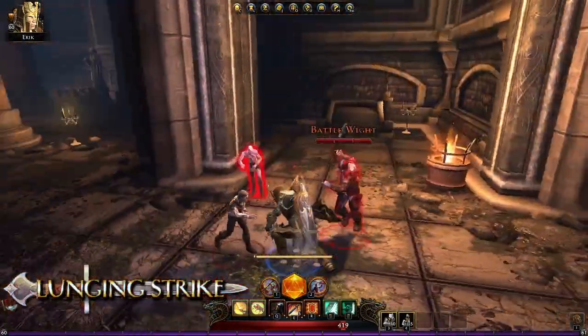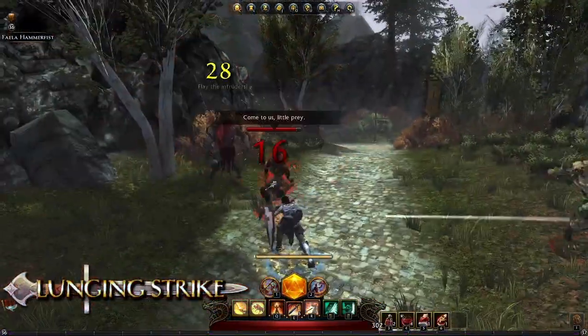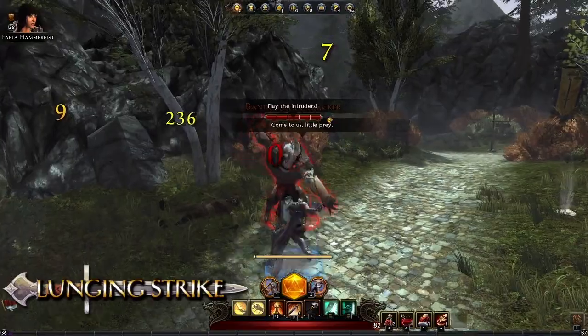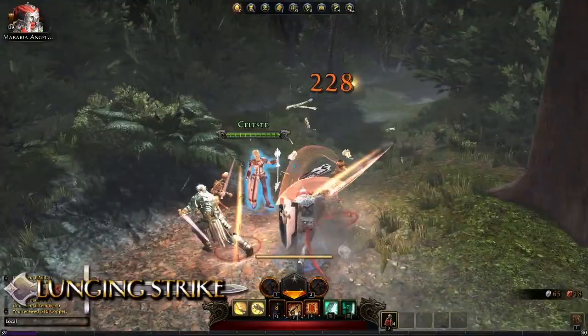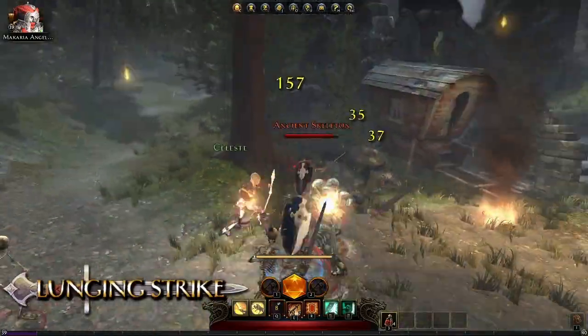Lunging Strike is the first encounter-type ability that Guardian Fighters receive. With a fairly short cooldown, Lunging Strike is the perfect way to close the gap to an enemy. It's also useful as an intercept if an enemy is targeting a party's Cleric.